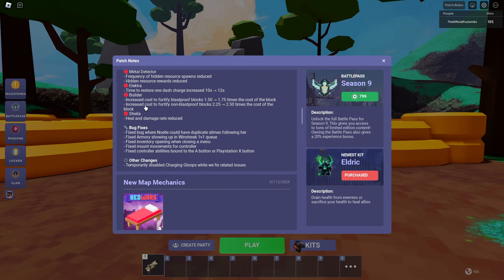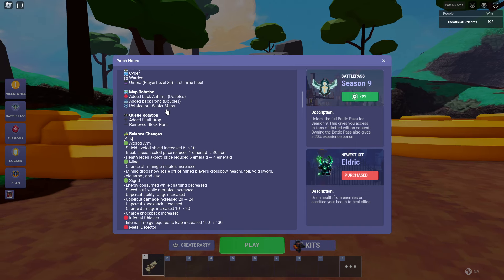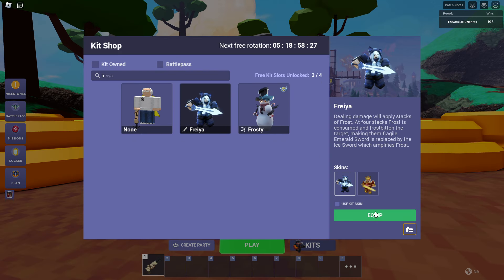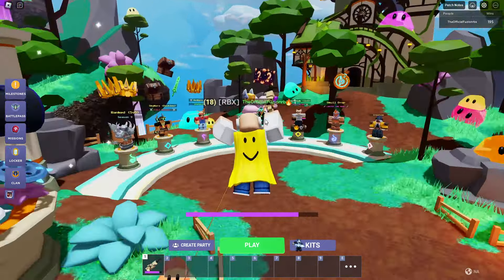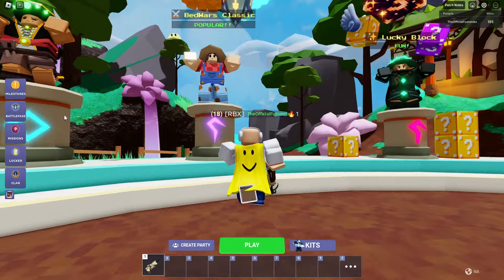The Umbra is free for the first time — it's player level 20. I don't have it but I could rent it for free. They also buffed the Axolotl, Miner, and Cigarette kits, and nerfed the Shielder, Metal Detector, Electra, Builder, and Sheila kits.